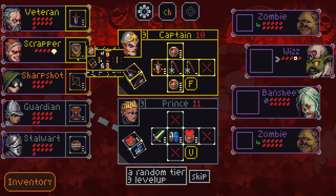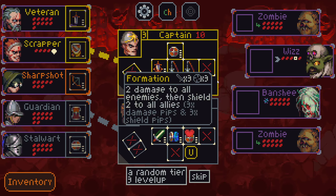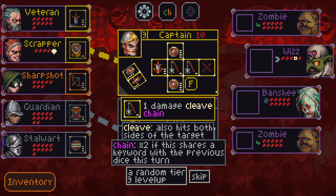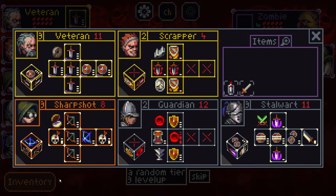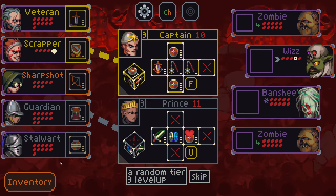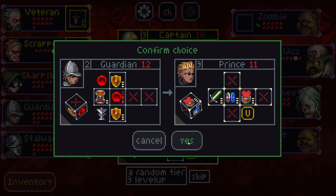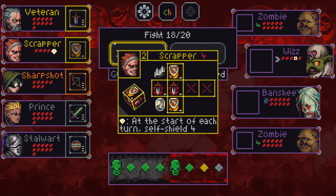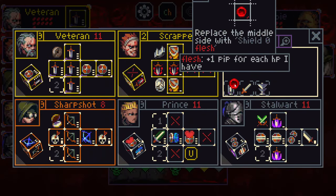I was going to just take the prince because I didn't want to replace my scrapper, but this just seems so exciting. Because we have shield sides, we have damage sides, we can use formation. I don't have any healing, so the heal side is never going to be used. I really want these vulnerable scrap sides, so I'm going to go to the prince and I might end up skipping a level up on the scrapper, because this vulnerable seal side is just so incredibly powerful for us.